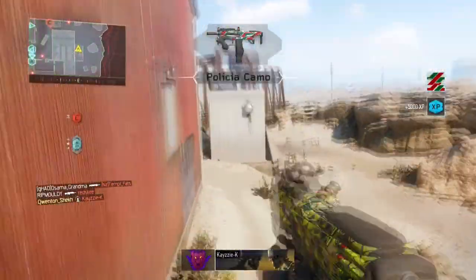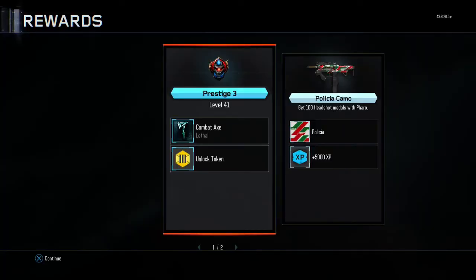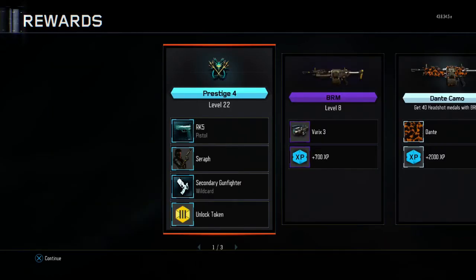And there we go guys, the Policia camo for the Pharaoh — we unlocked that lovely Policia camo. The challenge is: get a hundred headshot medals with the Pharaoh.